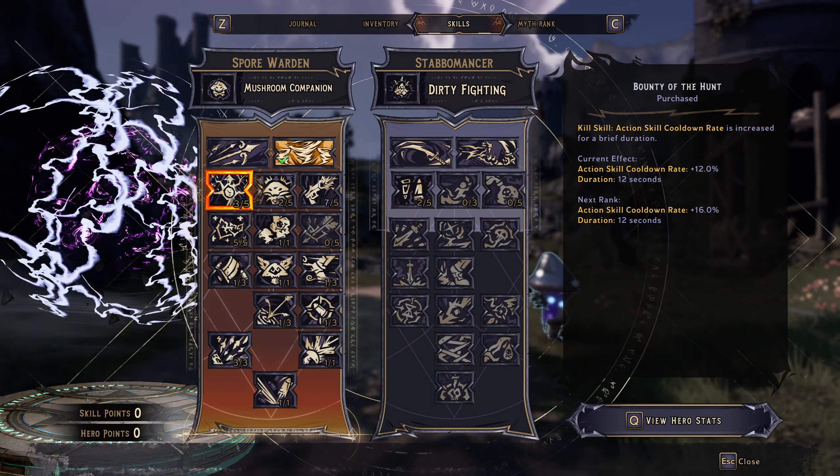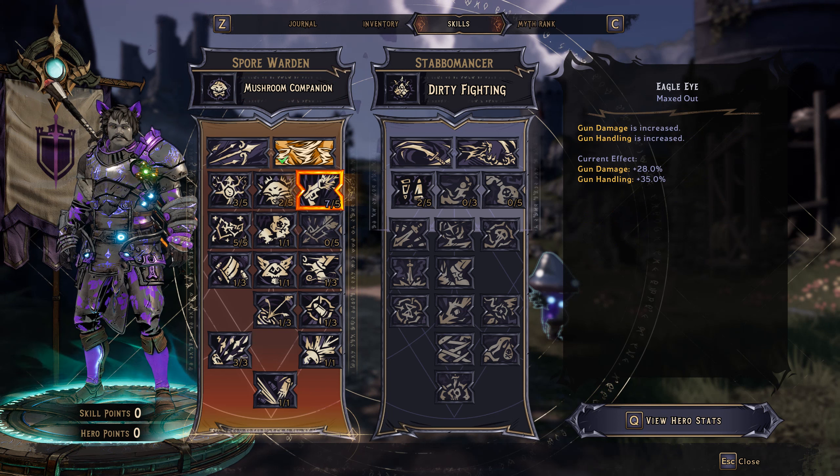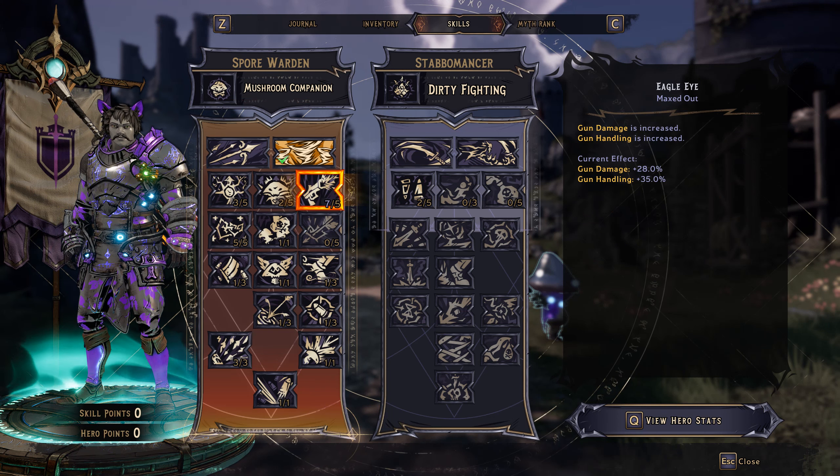And then over here, we've got my skills. We've got the Eagle Eye, which increases gun damage and handling. That is overleveled twice, thanks to my armor.